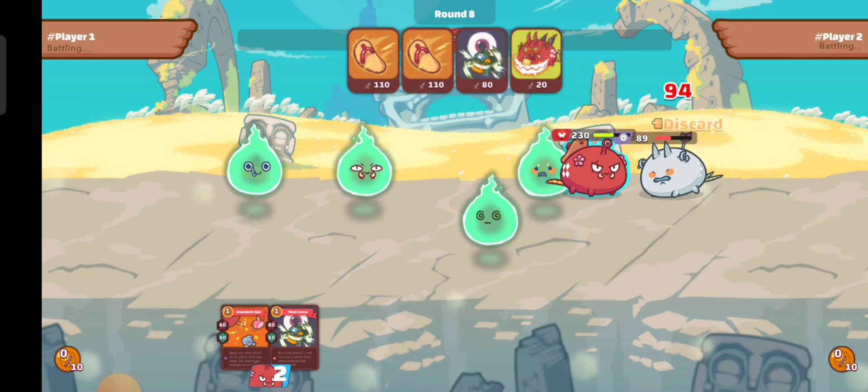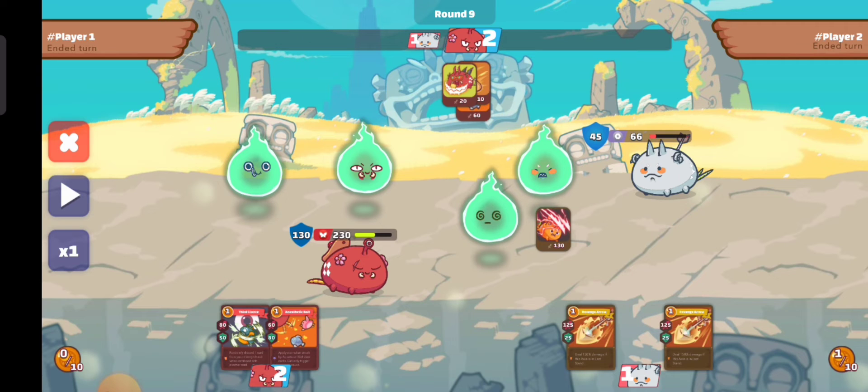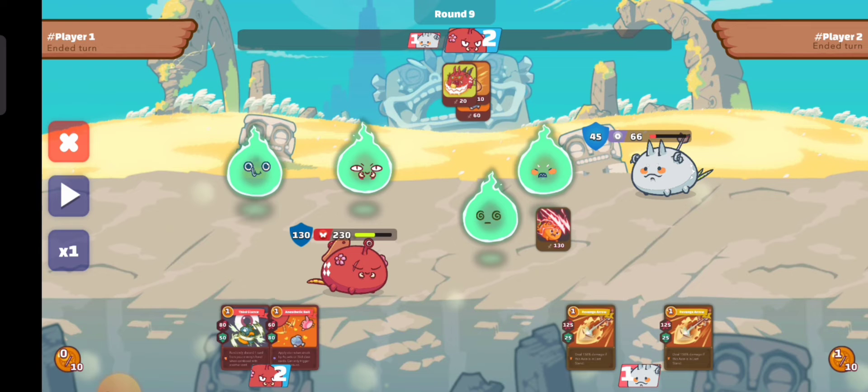The damage is 129 plus 129 plus 129 plus 94 — a full amount of damage. Now we're thinking about the enemy's highest possible shield. Looking at his HP, there's no available sinister raid, so 20 plus 25 plus 25 — the 70 is the highest shield he can have with full energy. But since our enemy has only two energy, the probable shield will be only 45 to 50. So I use anesthetic bait for high defense.